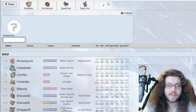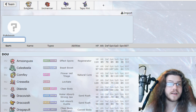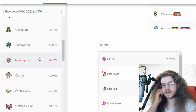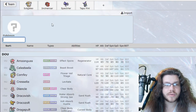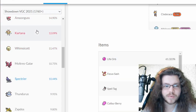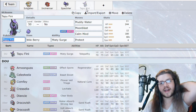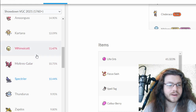Something like Moltres-Galar could be solid, or even Zapdos but Zapdos really wants to max. So I'm looking for a special attacking guy that does pretty good stuff without needing to max. I could also go Grimsnarl on the team — that would give us speed control with Prankster T-Wave and Screens. Amoonguss is very solid but I don't really want it on the team especially with Tapu Fini.